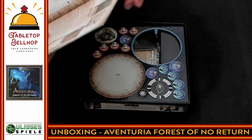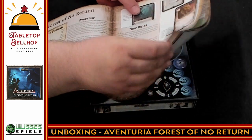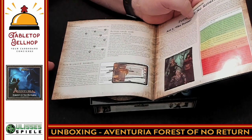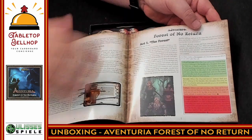So we have rules for the environment, liturgical chants — which is probably a new type of magic — then we have rules for swarms, and a new keyword, a new type of keyword. I don't want to spoil anything, so I'm not going to hold this so you can read it.